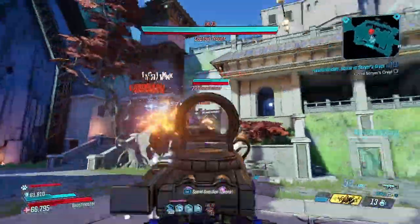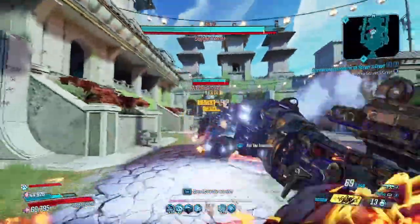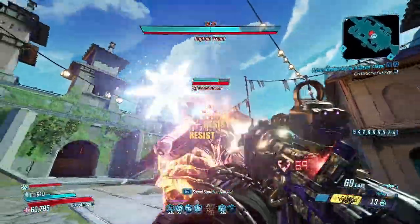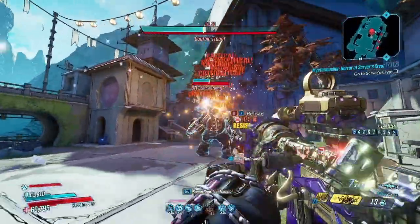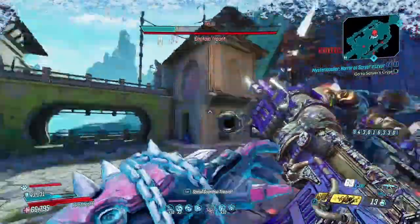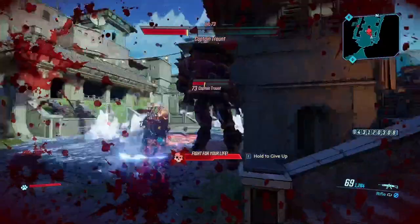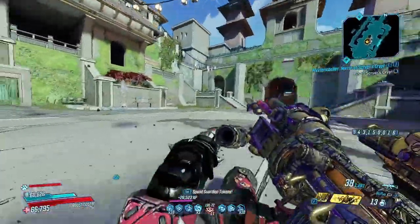Without the action skill it does take a little bit longer to take him down, but I don't want to take anything away from this gun — it's definitely the build. My artifact and class mod aren't optimized for Vladof damage; they're leaning more toward Jakobs weapons since I use Rowan's Call as my main. There's no element on this Monarch either — had I got a shock version I would have taken his shield down faster. Once the shield is down, Captain Tron is pretty much done for.